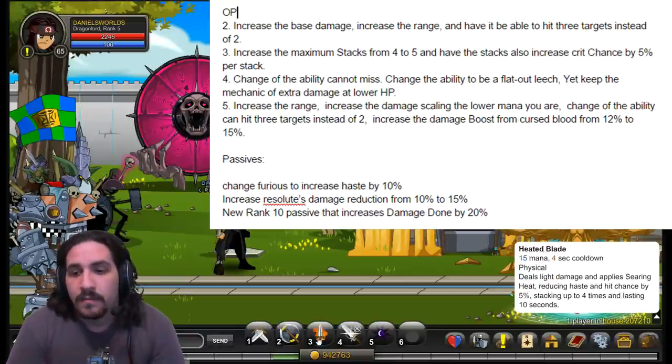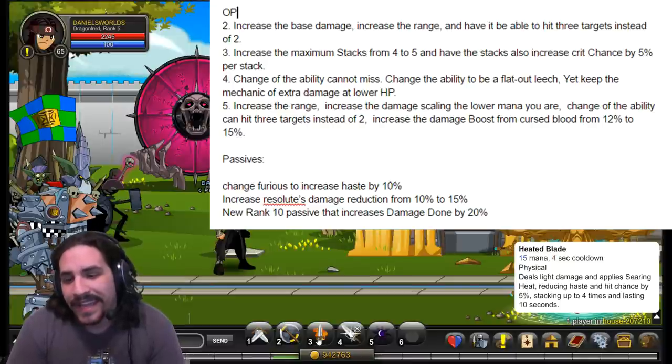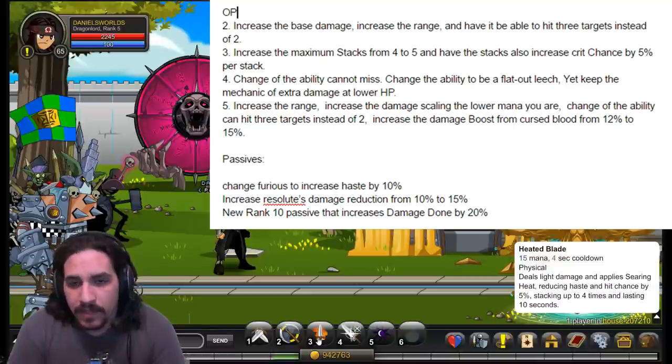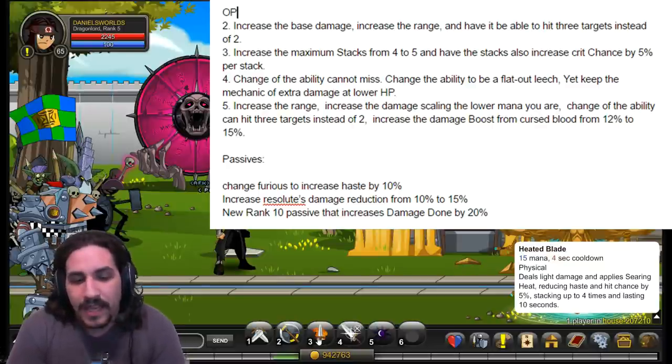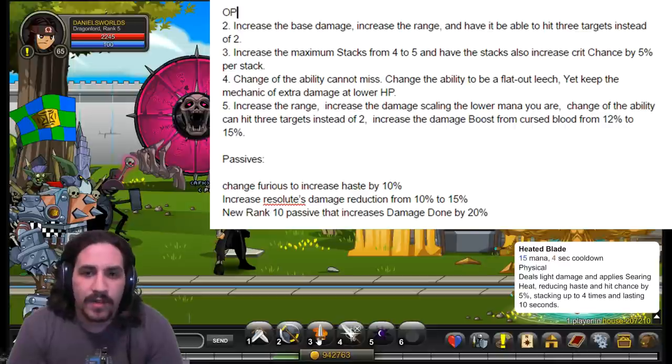For Heated Blade, I would increase the maximum stacks from four to five and add a stacking crit chance buff — a 5% crit chance increase per stack. This would help increase the damage output the class is capable of, allowing more consistent crits more often, increasing mana regen and overall damage output.